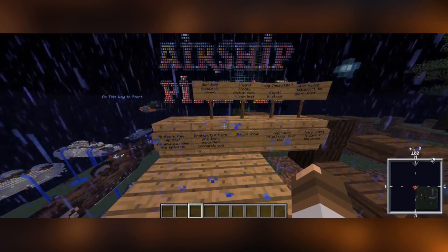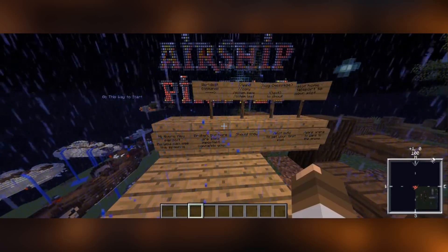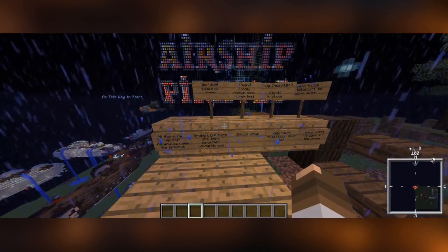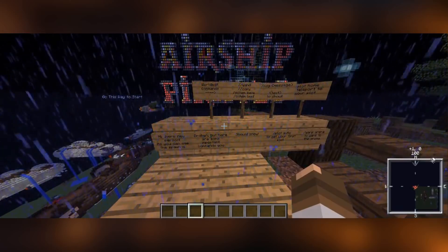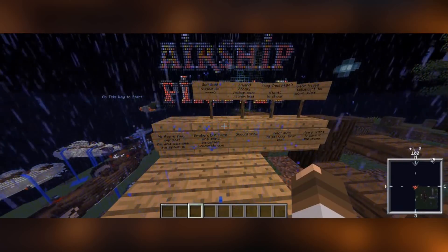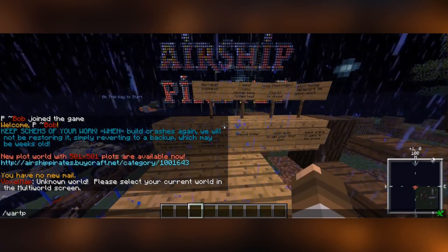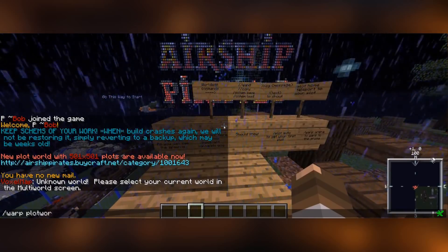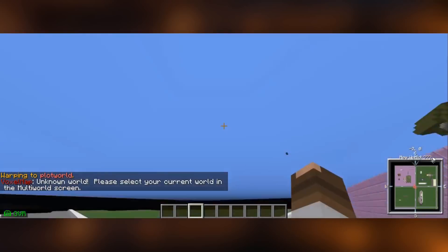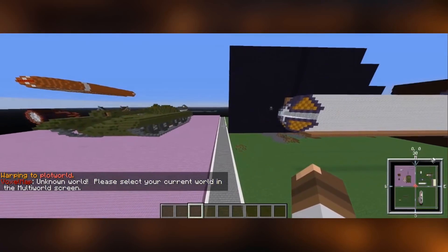The second thing is the plot world. This is where you can get yourself a plot which is protected to you, and you can set all the things you want. It's basically your private construction space where you can build all the things you want in creative mode. We're going to go there first — we want to go /warp plotworld — and now I'm going to show you how to claim a plot.